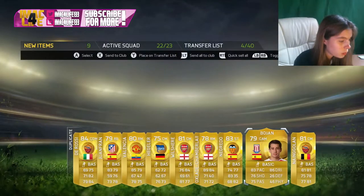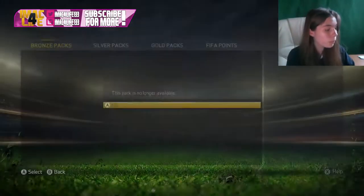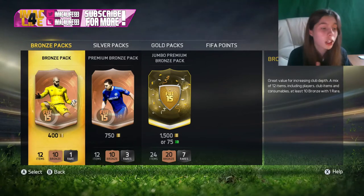Azpilicueta might go for something. So yeah, those were the 50k packs they released today and the three packs. We got Yaya Touré untradeable, Inform Origi, and Lewandowski. I'm pretty sure that was it.